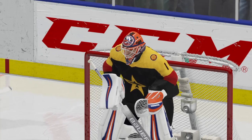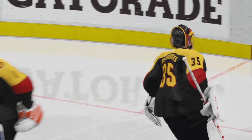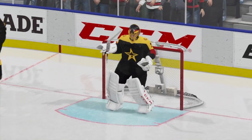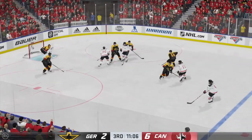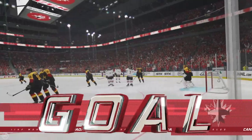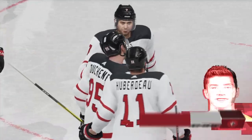We're going to get a goalie change here. You ever wonder in a blowout why the goalie leaving skates way faster than the guy coming in? Lose it to Duchesne. Germany's got the puck inside the defensive zone — scores! Good shot. I like the release, James — he really zips it past the goalie. Hits the pipe, gets a rebound and it's in the net.